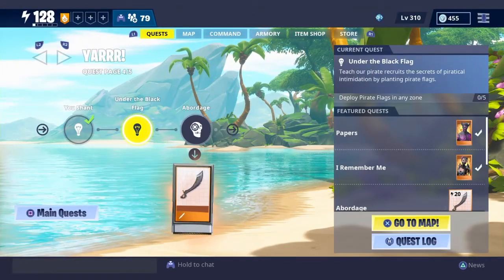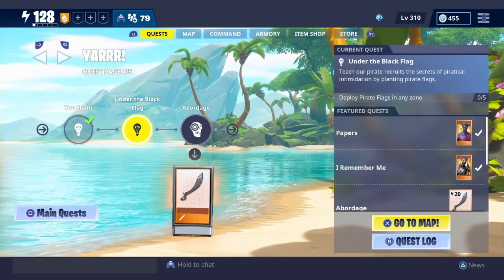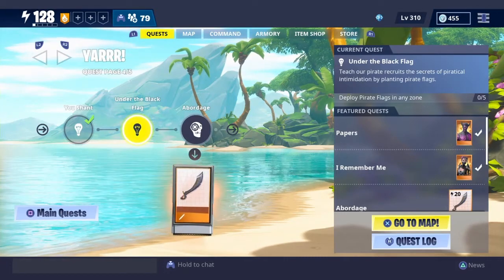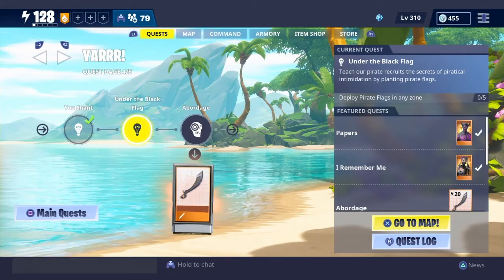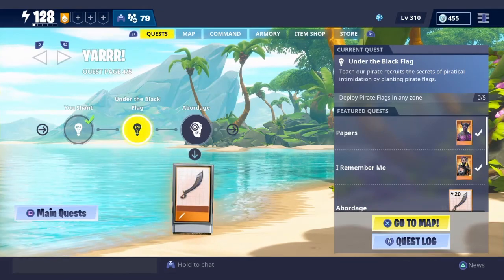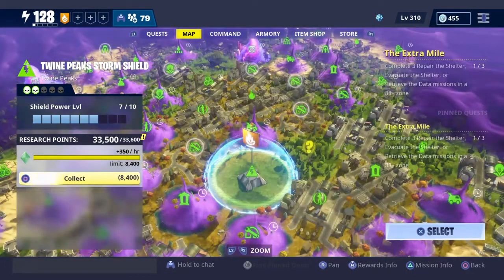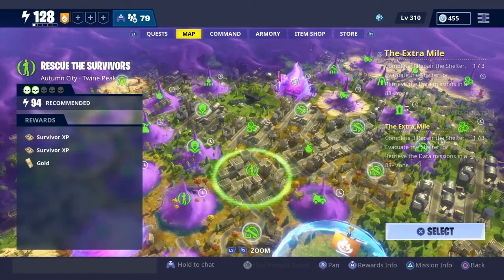Hey, what's up guys, back with another video and today we're going to be doing the next quest which is 'Under the Black Flag' in the pirate event — teach our pirate recruits the secrets of piratical intimidation by planting pirate flags. Deploy pirate flags in any zone, so for this we can go into any zone and we're just going to hop into a survivor mission.